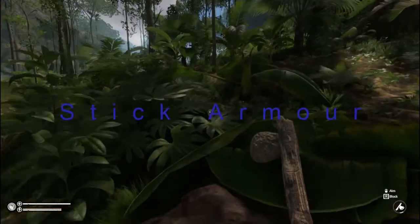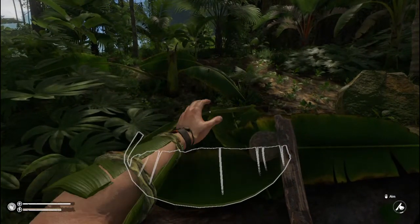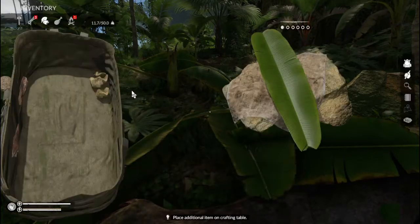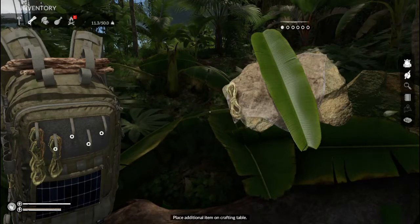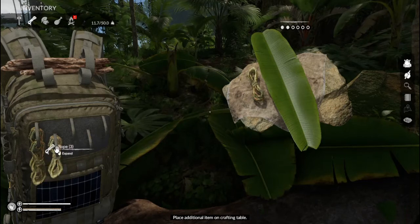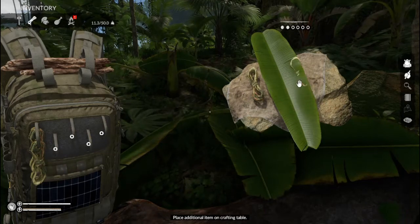We're now going to move on to stick armor. This is a slight upgrade over the banana leaf armor. For this you need one banana leaf, two pieces of rope and three sticks. It offers slightly more protection.